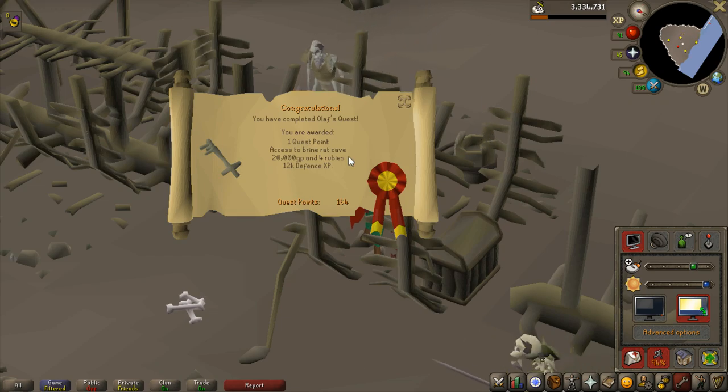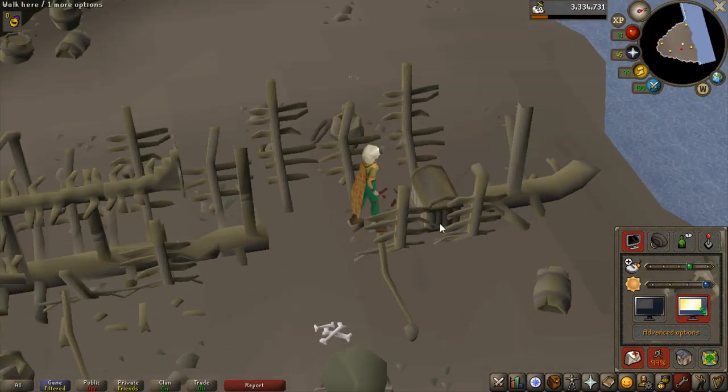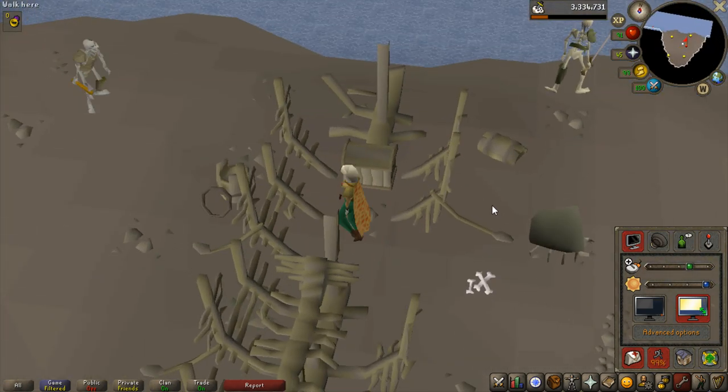Hey, what is going on guys and welcome to another old school video. I'm starting this off by working on Recipe for Disaster and I only need four more quest points now that I completed Olaf's quest, which was extremely easy. I also have access to brine rats now, and as I said, only four more quest points and then I can actually do Recipe for Disaster.